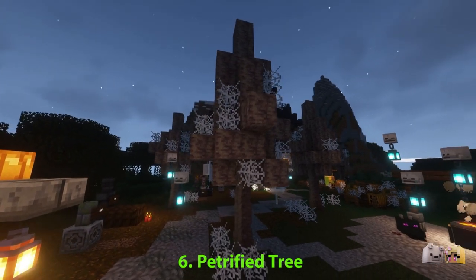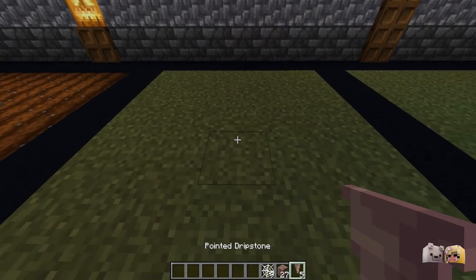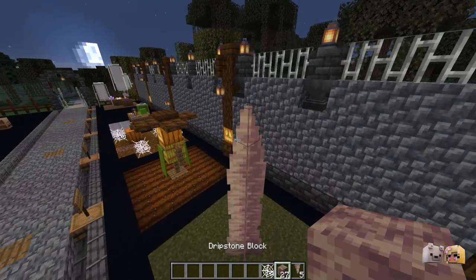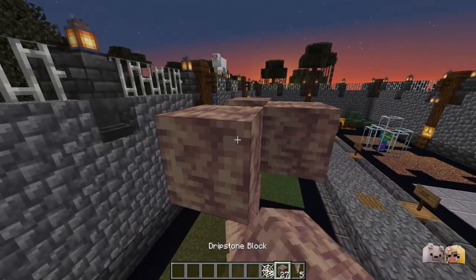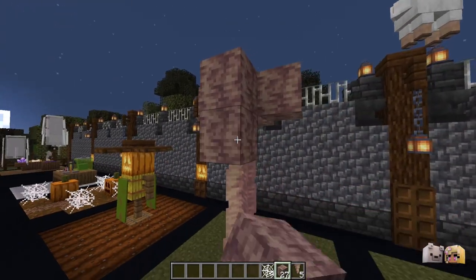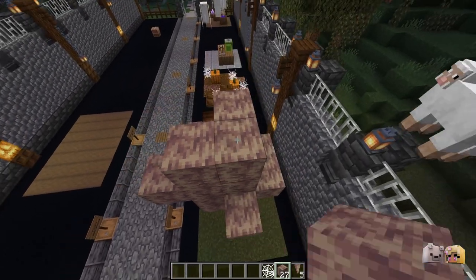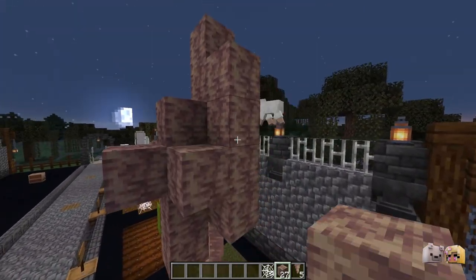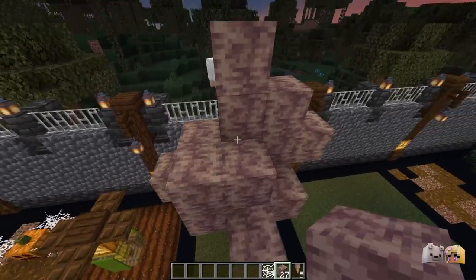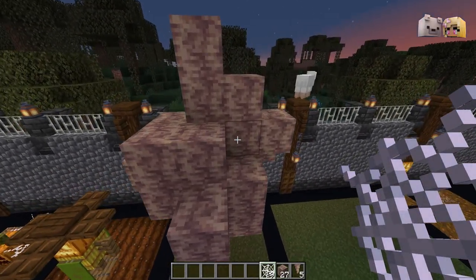Next up, this creepy petrified tree looks perfect in any spooky build. It's important to remember when building this tree that each tree is going to be unique, and that is what makes it look interesting when you have many trees. Start with a five-high trunk out of pointed dripstone, and then use the dripstone blocks to create a shape of tree that you're happy with.